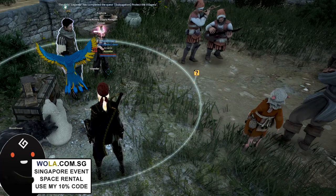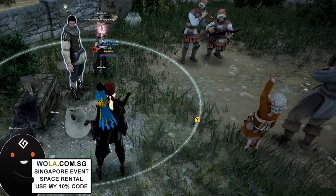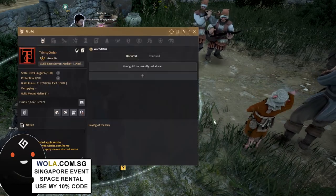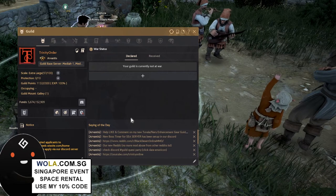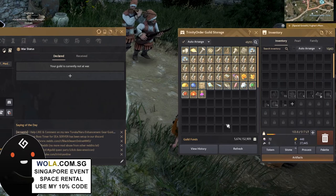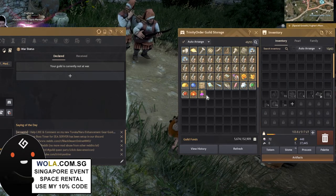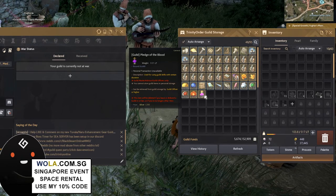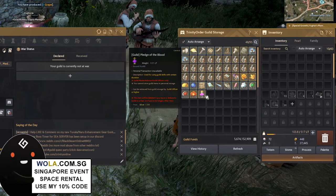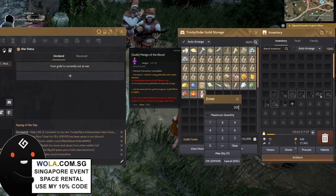The next step for leaders and members is to be in town — Velia town, Heidel town, any town. Press G to open the guild window, go to the guild storage icon and click on it. For leaders, take at least 300 Pledge of Blood from the guild storage. I'll show you at the end of the video how to get this pledge, so you want to take out at least 300 for the skill summoning you'll be using later.